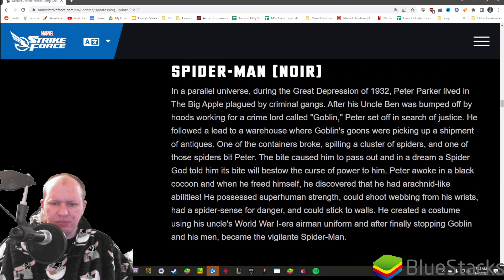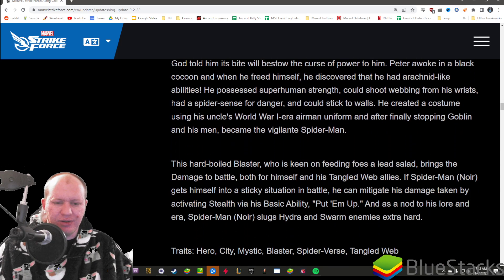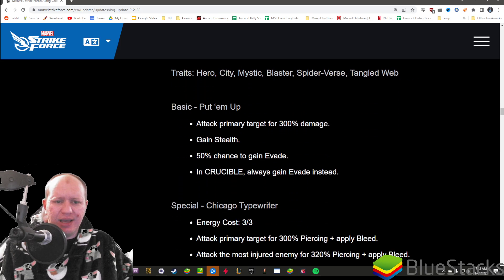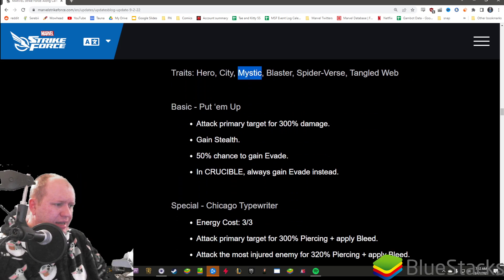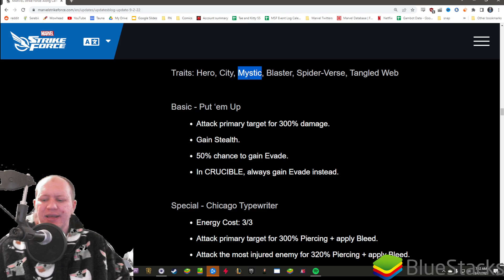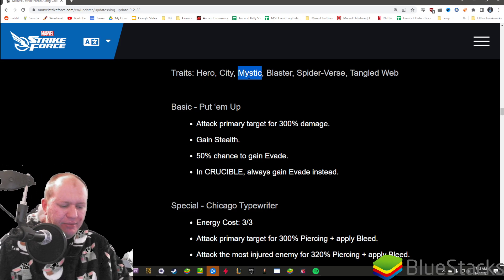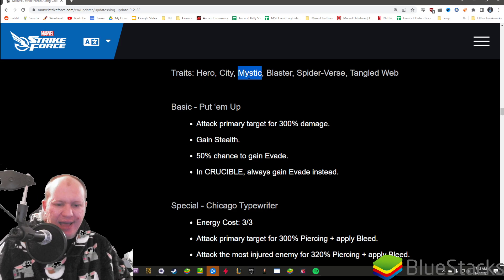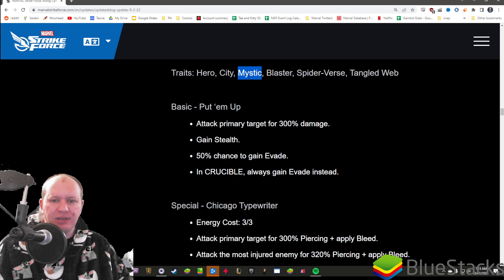Then there's Noir. He uses guns, which is really cool. He's obviously a blaster. He is Mystic - if you don't know, he got his powers from a mystical spider totem. He broke a vase that had a whole lot of spiders in it, they came out and bit him, and then he got powers from that. So it makes sense that he's Mystic instead of Bio, though he could really have been either. Interesting they went Mystic here.